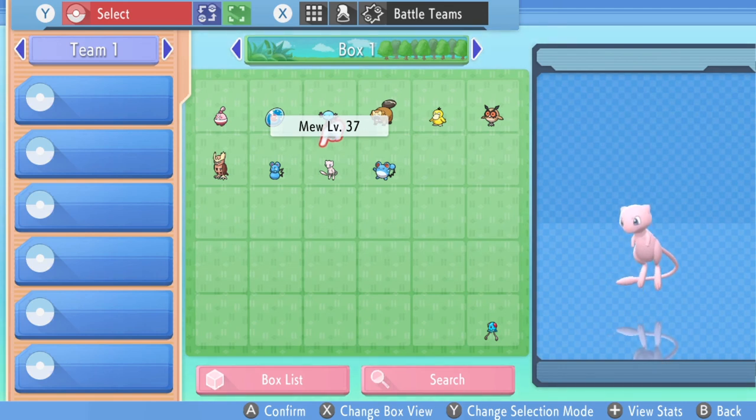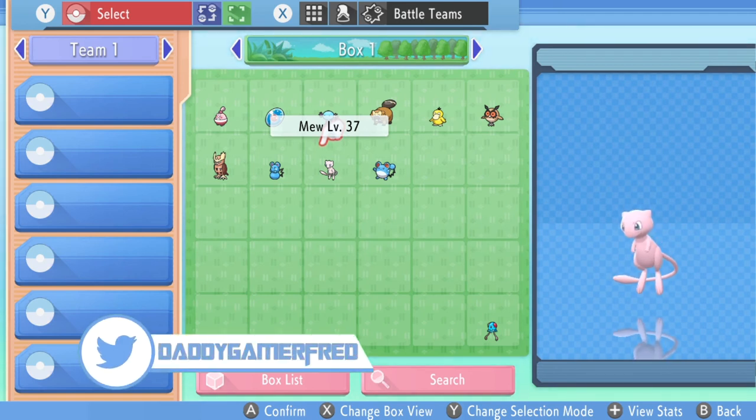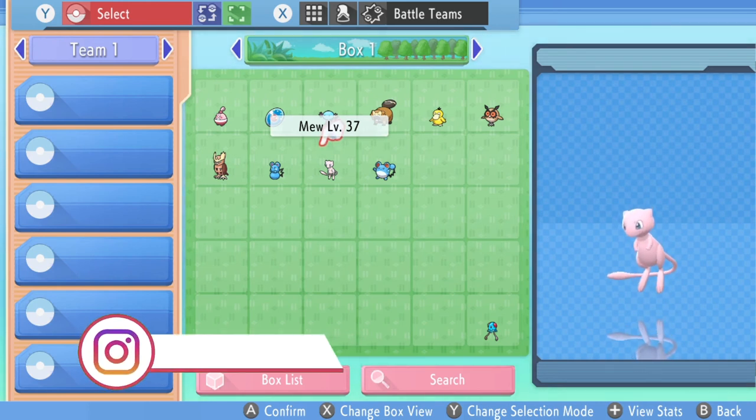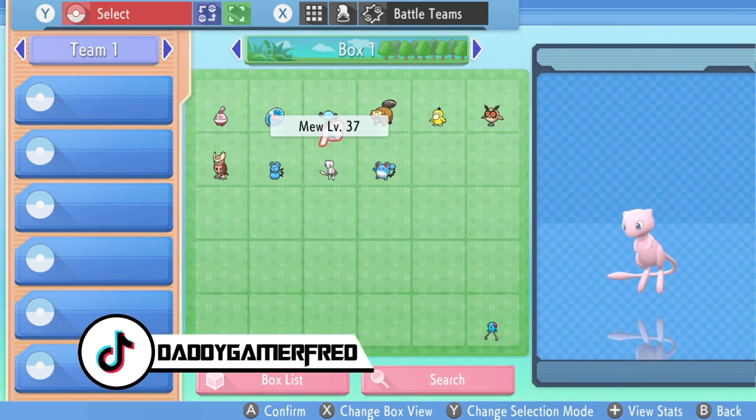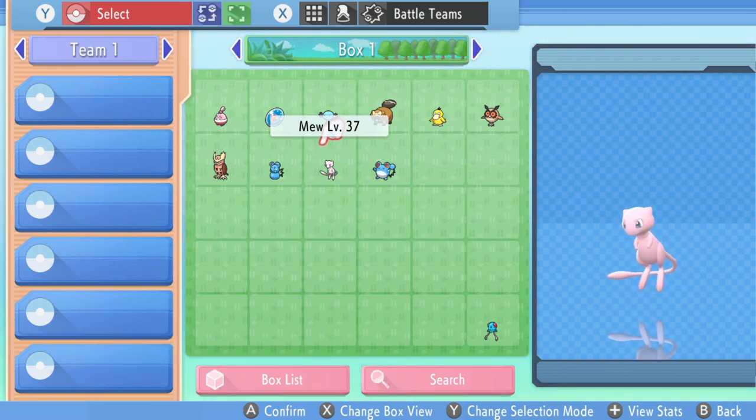Pokémon Brilliant Diamond and Shiny Pearl just got a little bit more interesting! Let me know in the comment section your thoughts about this duplication glitch. If you need more explanation let me know, and let's help each other figure it out. What am I gonna duplicate? Probably Pokémon I want to put in Pokémon Home when that gets released, so I can still have them here for my playthrough and complete the National Dex, plus I'm probably gonna duplicate a couple of master balls to catch every legendary.